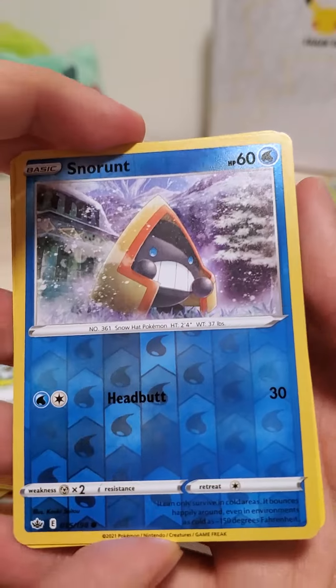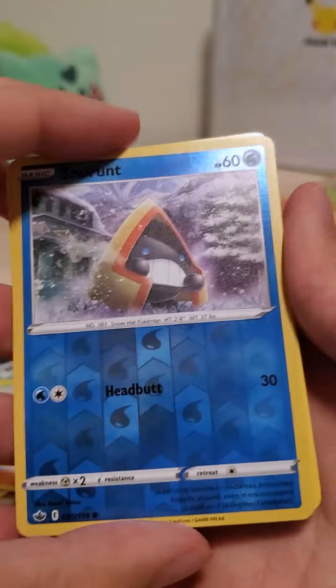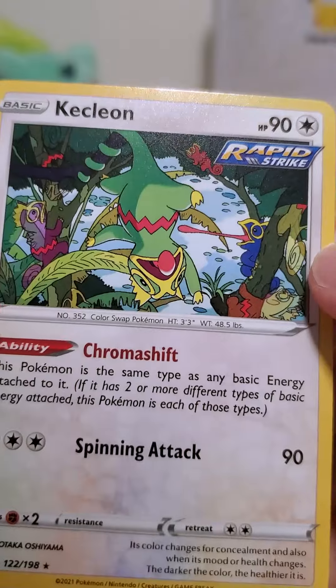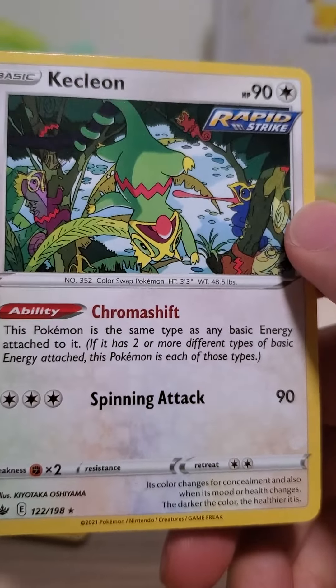Reverse hollow. Snow Runs — they like the snow. I mean, it's the Chilling Rain set, so I guess so. And what is this? Kecleon, Kecleon — very cool art. Rapid Strike.